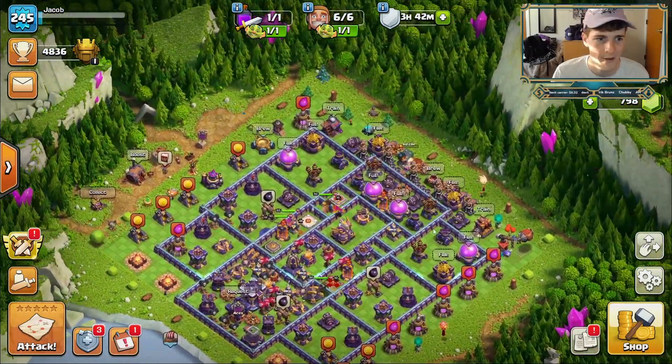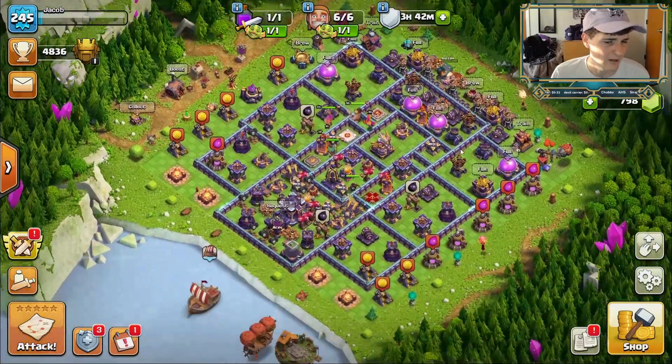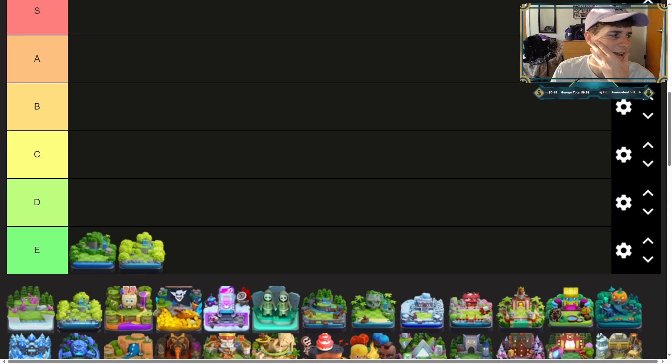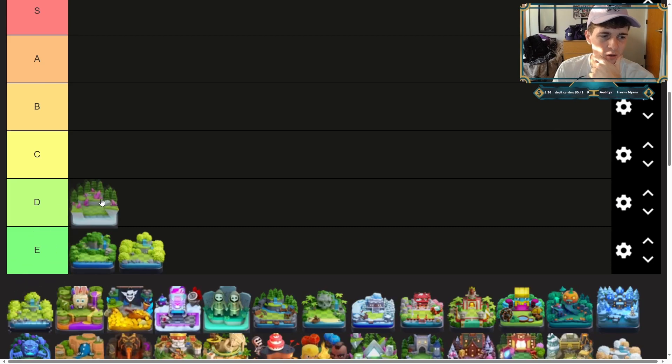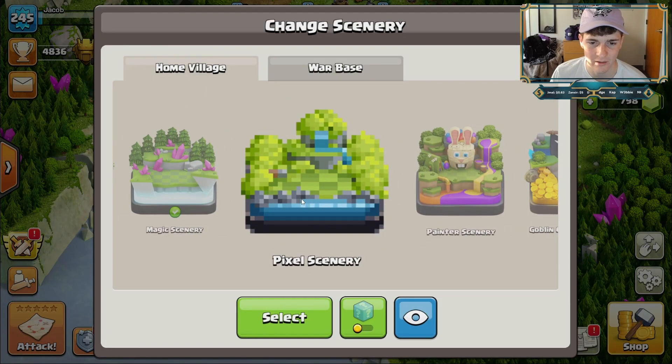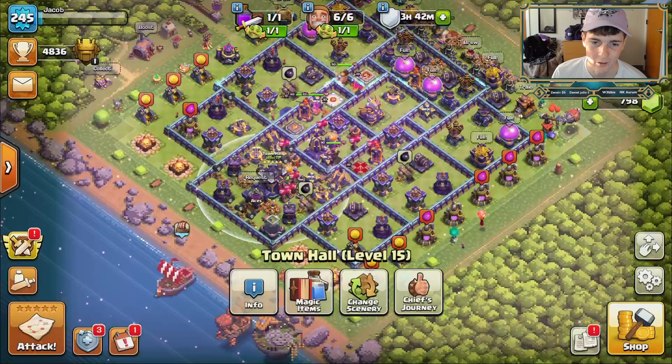Let's go over to the tier list maker. I'm kind of leaning — do we think it's better than the jungle scenery? I think it is. The white ice caps are fine but it's not one of my favorites, so it is going to be D tier. It is a free skin. Let's go back in — the next one we are doing is the pixel scenery.